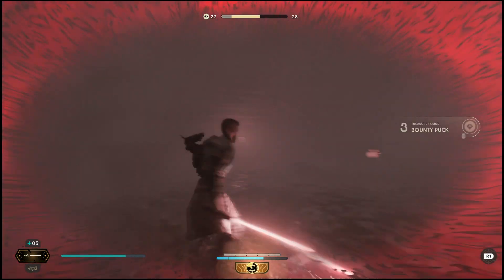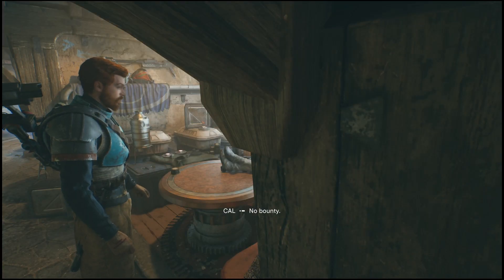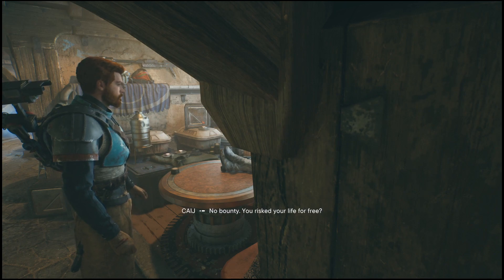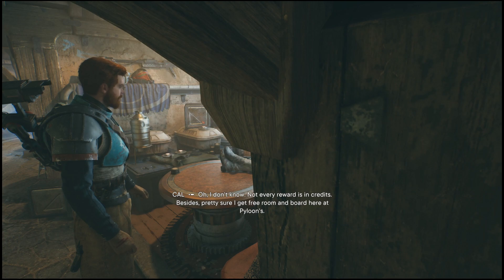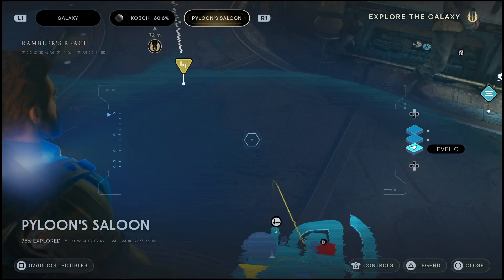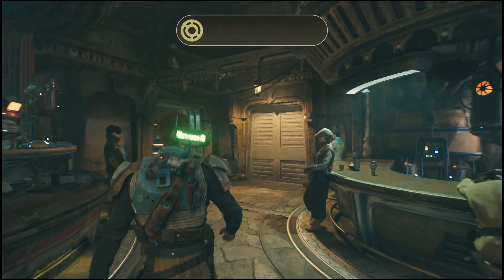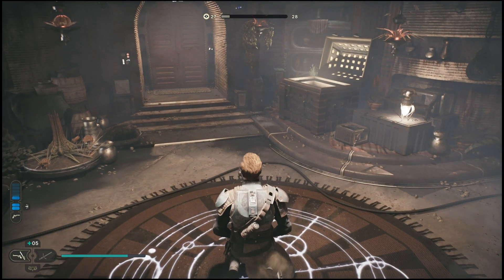If you guys are having trouble finding the next bounties or you're wanting to complete all the bounties in the game, just head back to the cantina and speak to the person in front of the bounty store. It's right across from the bar. Just speak to her and she'll be the one to give you all the bounties. After speaking to her for like the third time, you will get this next bounty here. There's 16 bounties in the game, so very quickly I will show you how to complete this one.